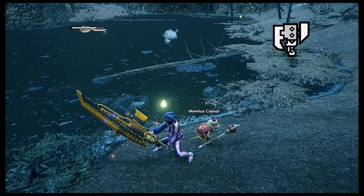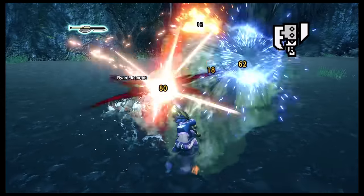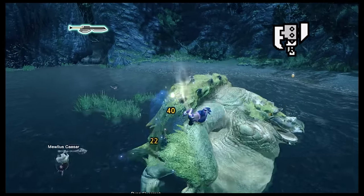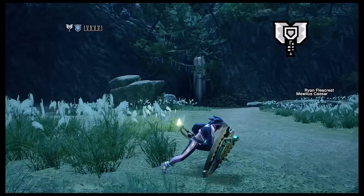Switch Axe is two weapons in one: an axe mode for big, slow chops, and a sword mode for more precision chops. It's one of my favorite weapons — it's got a lot of fun and flashy moves. You can mount the monster, then discharge and explode your sword while inside the monster. Great for players who don't like to pull out.